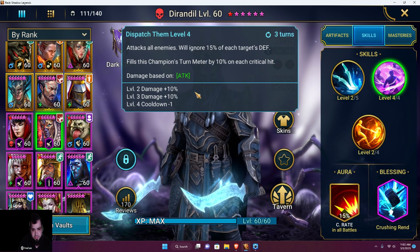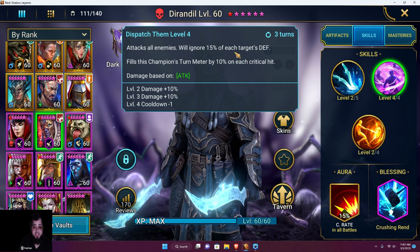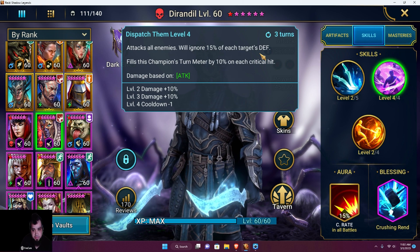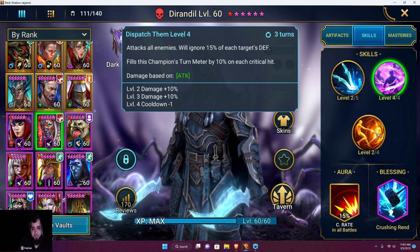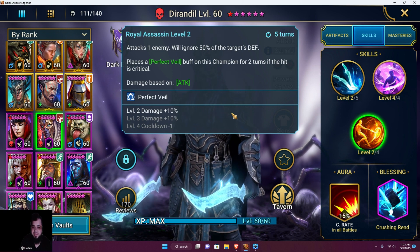I got his AOE maxed out — this is the big one for arena. It hits all enemies and each hit ignores 15% of the target's defense. Add that to Savage and that's 40% defense ignore. It also fills this champion's turn meter by 10% on each critical hit. Pretty damn good.